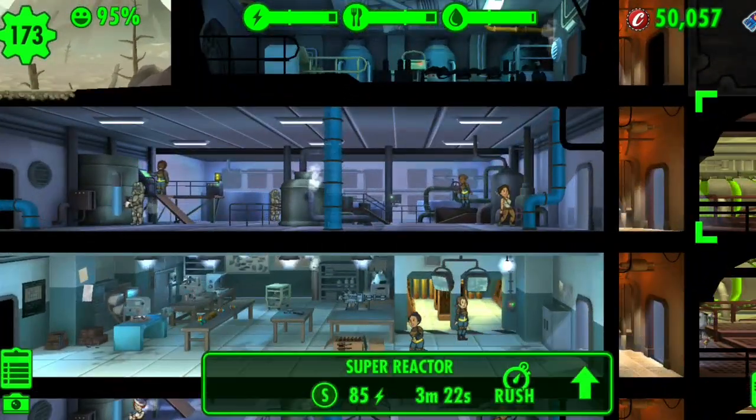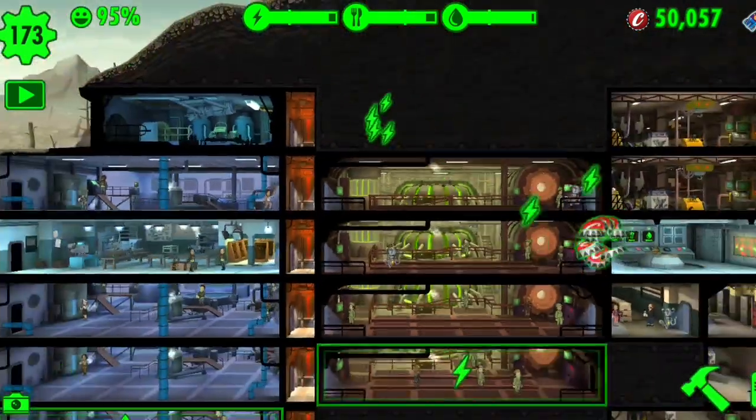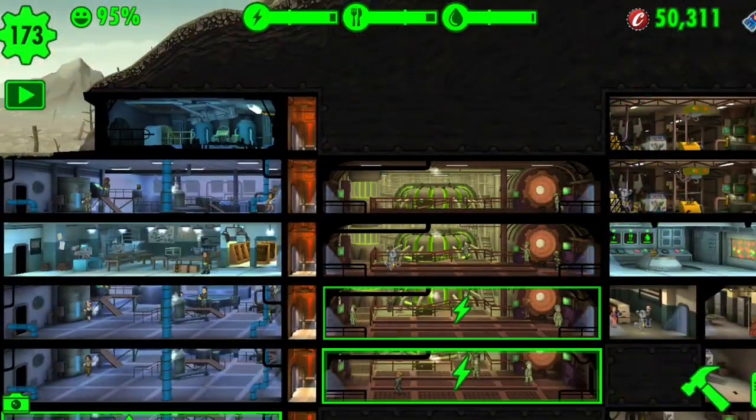Tip number two: fill your rooms so you can have the maximum amount of efficiency when collecting resources. Now let's go on to tip number three.